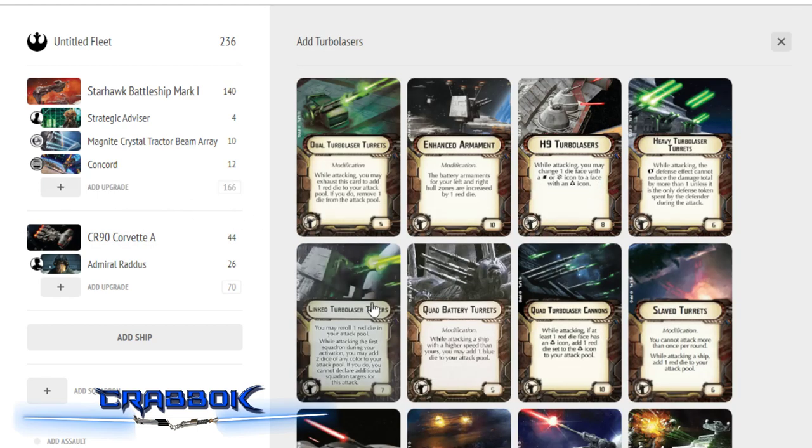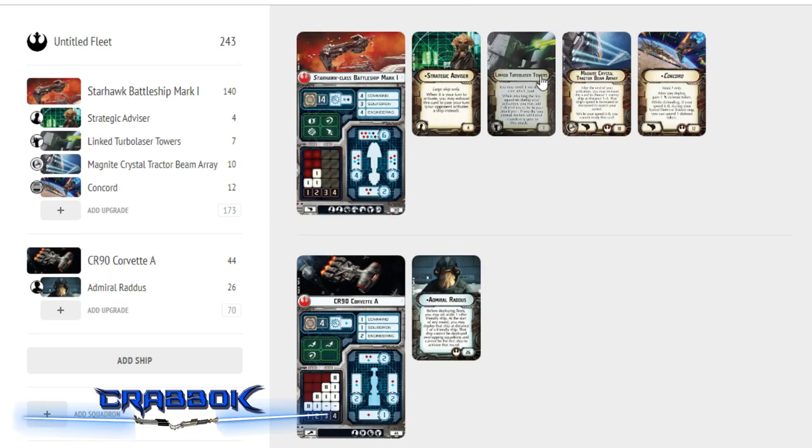I'm also going to put Linked Turbolaser Towers on this one. Honestly, I think the Mark II might be a little better for that because you can use it against all your squadron attacks too, but points are at a premium right now. Linked Turbolaser Towers is better on the Mark II but still pretty good here — it's just such a versatile and useful upgrade. And that's it — that's all the upgrades we're going to put on the Mark I for this build. I need the points for the rest of my fleet.